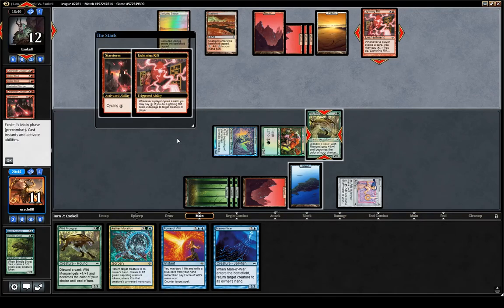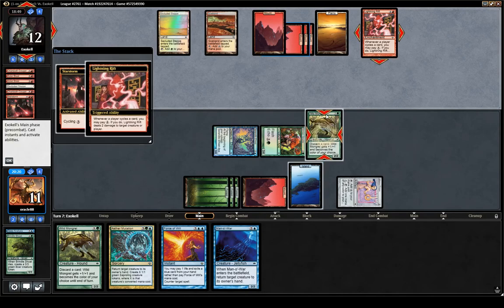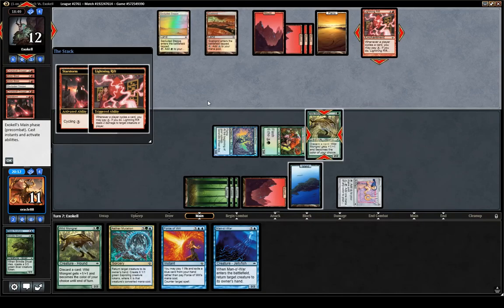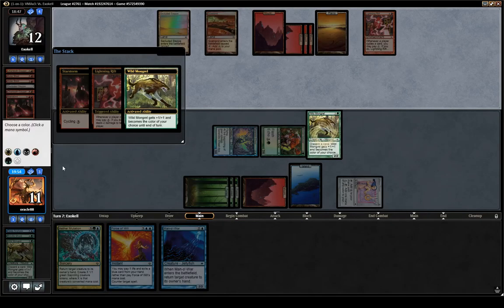Interesting — they chose to do that instead of just hard casting Star Storm and destroying my board. Really? Like this just sweeps my board. And I'm not even streaming so they can't be ghosting here, haha. Why would you do that? Are they playing around Force of Will somehow? I just have one blue available — this just kills my board and then I probably lose the game. Very odd. I think I'll discard — there's a Mongrel in case they play a creature that we want to be able to bounce, plus hold Force of Will.